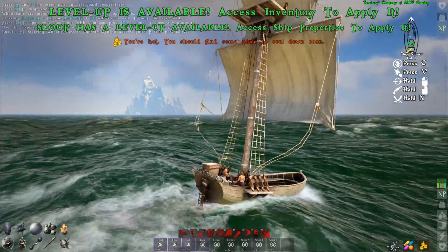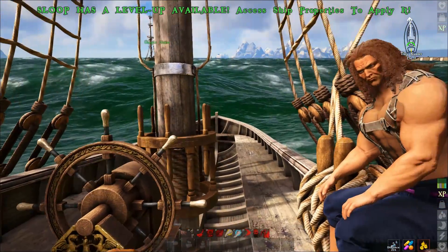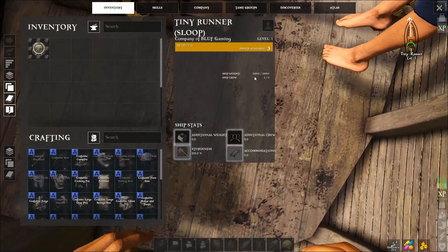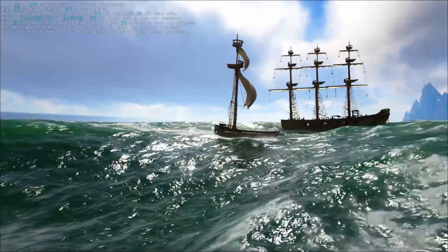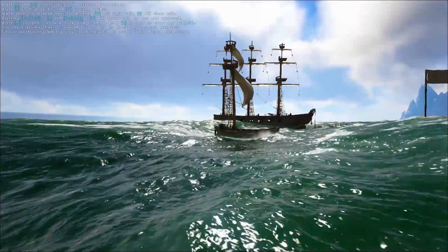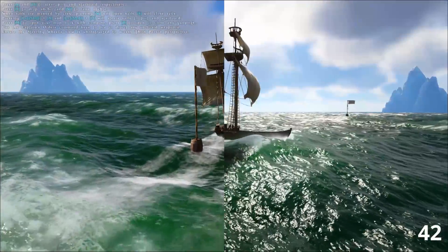Now let's test the sloop at 50% weight and see how that affects its speed. Here we are with our sloop at 50% weight. Now let's get it lined up and the wind ready and we'll begin our test. To help ensure the integrity of the test, I'm leaving all ships at level 1 and refusing to level them up.